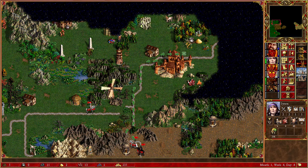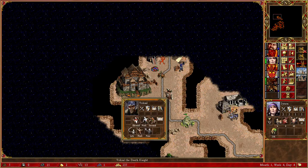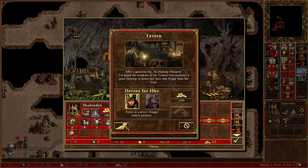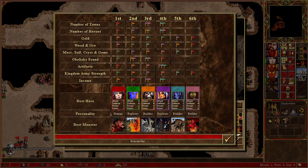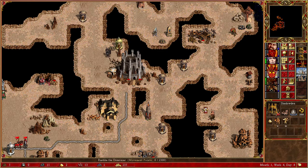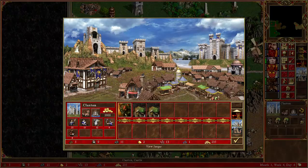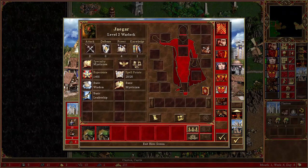I really wonder if I should open this block over here so we can continue doing something. Let's see how strong orange is right here. Is orange the strongest? No, it's not — it's Isra.